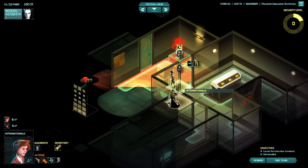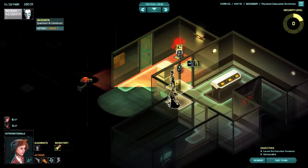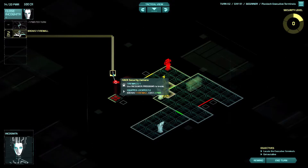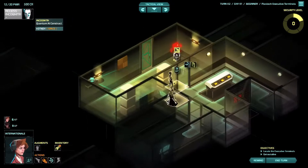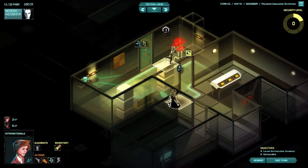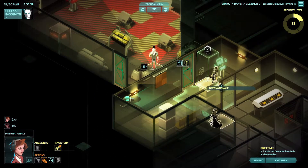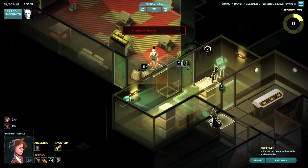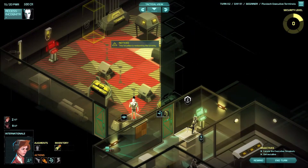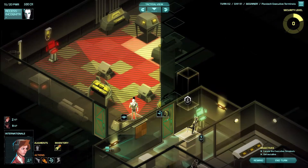There's the camera. We can go ahead and use Incognita to hack it - that takes two power, which we should have. The camera is not going to rat on us now. We peek the door and there's a guy right on the other side - that is unfortunate. He's got a field of view right here, and there's a camera over there as well.